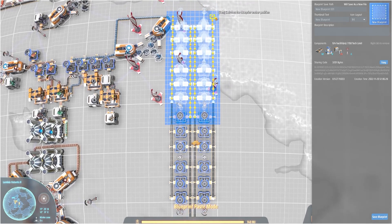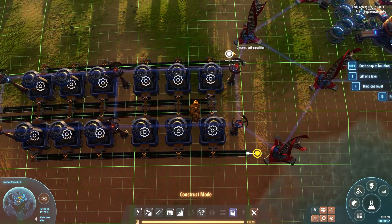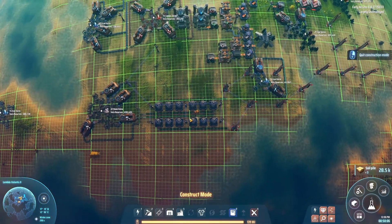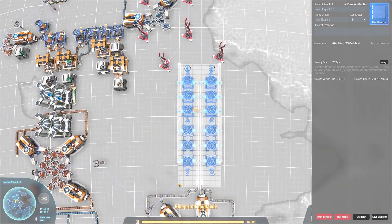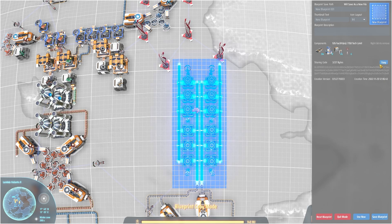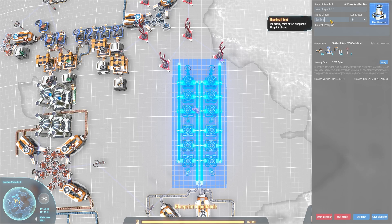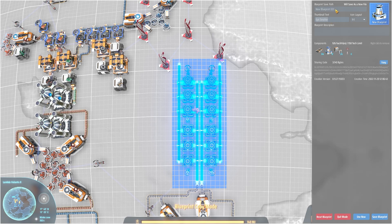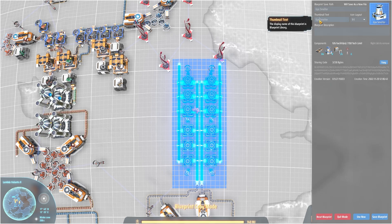This means when we get better belts, we can just slap down two of these in front of each other, upgrade them, and save a new blueprint without having to redesign anything. We're going to call this '6 per second smelter' and save it. Then we'll put it into a YouTube folder. There are two ways: copy the item and paste into a new blueprint in that folder, or use File Explorer to literally drag the text file in and create new folders — like 'basic smelting' — to organize things. Check this out: close and reopen the blueprint panel, and it's there: YouTube → Basic Smelting → Six Piece Smelter.